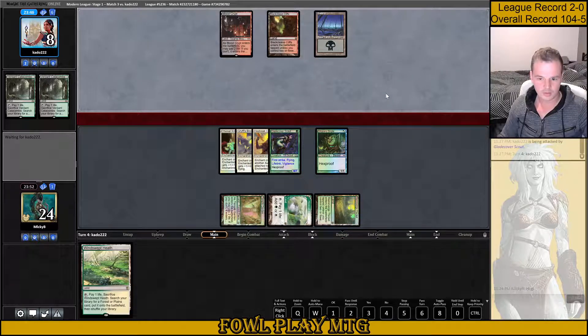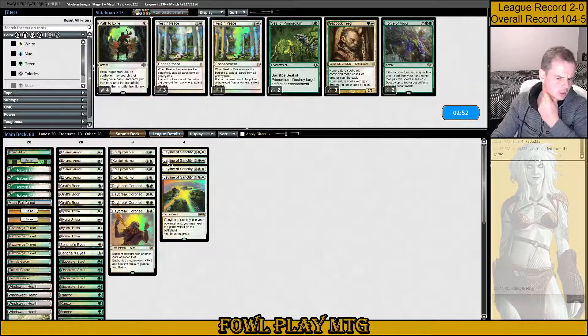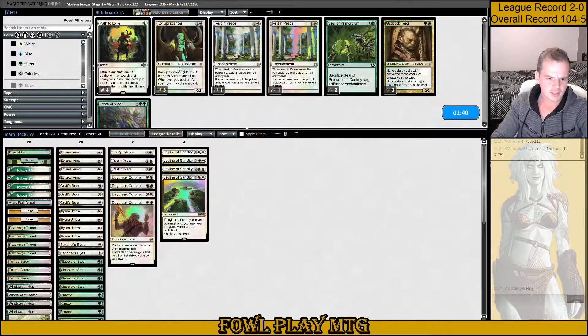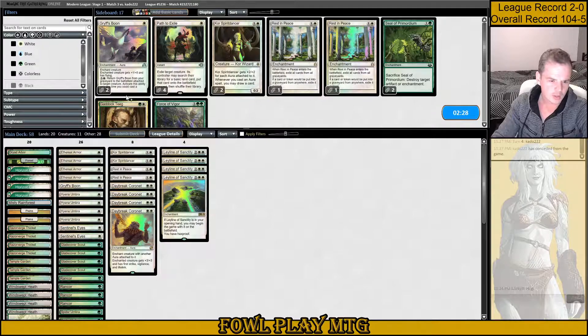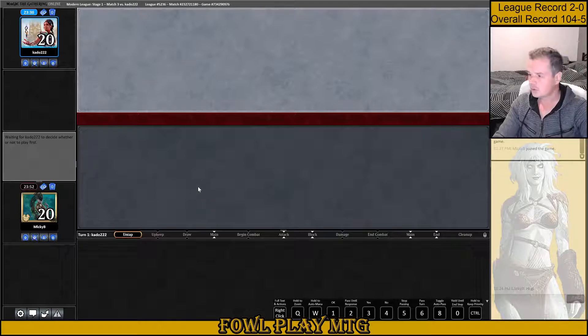This looks like the Black-Red Lurus deck, although they haven't played any of the normal stuff. I think against this deck, Rest in Peace is surprisingly necessary. I might leave 2 Core Spirit Dancers in. Bring in 2 Rest in Peace because I haven't actually confirmed what deck it is yet. And then I might also minus 2 Griff Spoon for 2 Path to Exile — just cover my bases. I want to leave in my Toughness Auras and Totem Armor for things like Bontus, Damnation, Anger of the Gods, and Plague Engineer. So there's lots of reasons to take out Griff Spoon over the other auras.